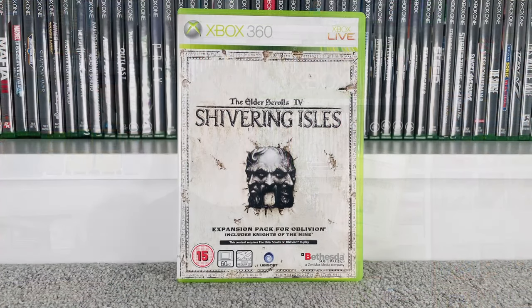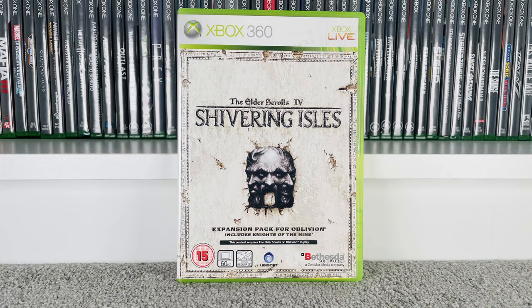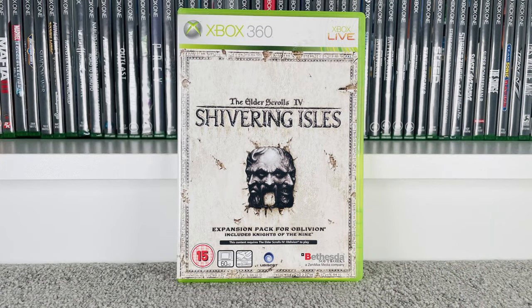Then we've got an expansion pack: Elder Scrolls IV Shivering Isles, which is the expansion for Oblivion. We had Oblivion in the doubles pile but didn't have the expansion, so I'm going to keep hold of this and add it into the collection. Goes for £3.50 at CEX and £5 on eBay.